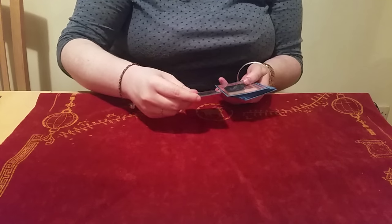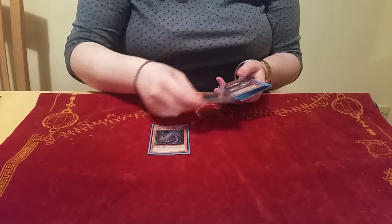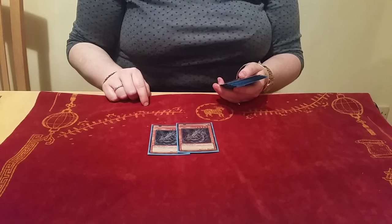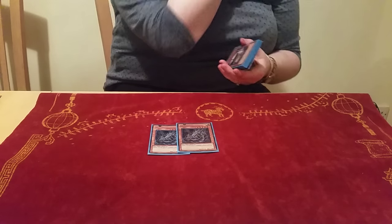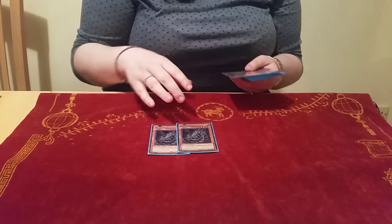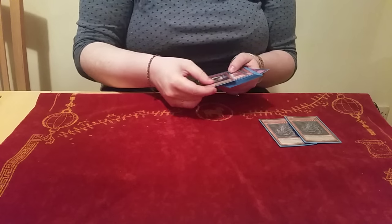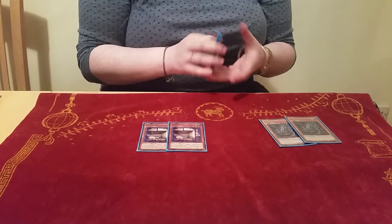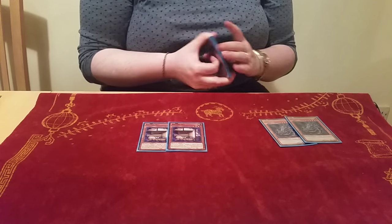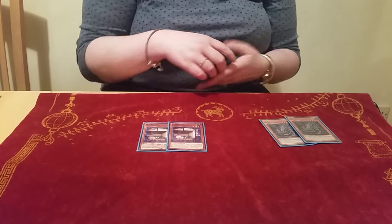Moving on to the side deck: we have 2 Cyber Dragon, sided in for the mirror match and against Qliphort. I didn't get to see them all weekend but I would still definitely keep them in. We have 2 Flying "C" — these were for the Tellarknight matchups and standard Rank 4 decks; unfortunately I didn't get to use them.